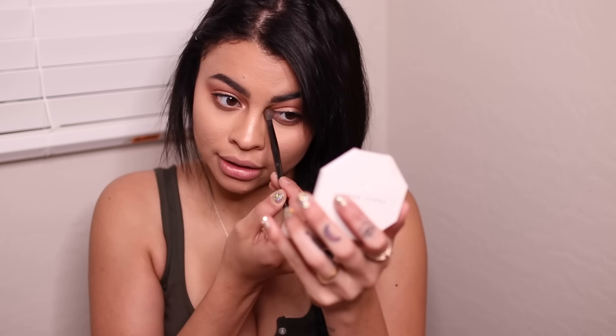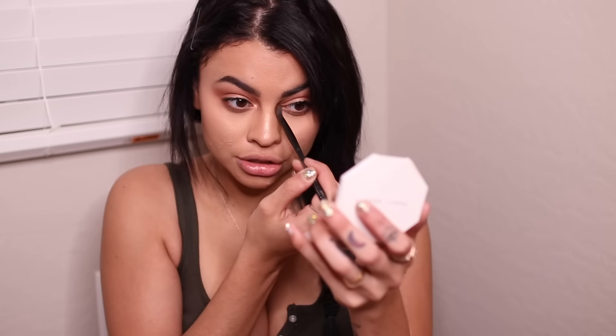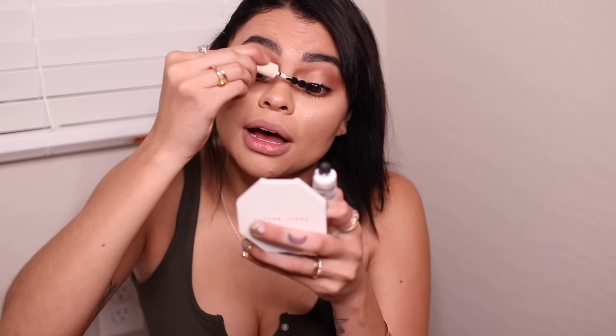I'm going to take a little bit of this highlighter and put it on my inner eye corner, because we're going to be doing flash photography tonight — we're gonna need glitter and glow. I just darkened up my eyes a little bit. I'm going to take my mascara and apply a little bit more. I'm not putting any eyeliner on — I don't like the way I look with it. I tried the other day and it did not work out, so I completely washed it off.